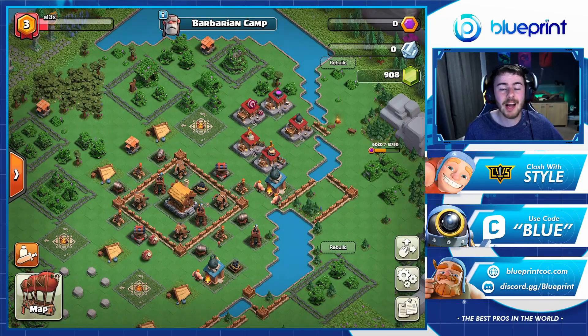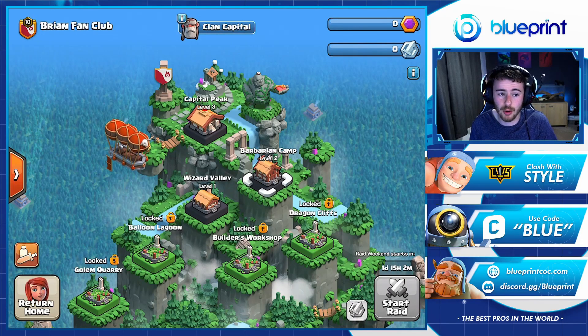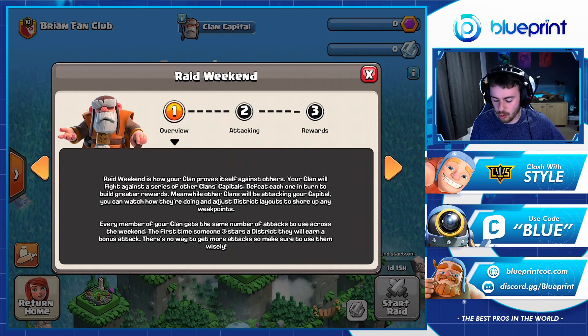Now I'm going to show you a little raid tutorial where you can pick up some free clan capital gold. The raid weekend starts in about one day and 15 hours from when I'm recording this. To prepare, there's now a tutorial you can do. One cool thing you can do is jump into one of your districts — I'm here in Capital Peak — and you'll see a challenge option. Clicking that lets you friendly challenge your own district, like you would FC the builder base or main village, letting you and your clan practice attacking to see how well it defends and hone your attacking skills.